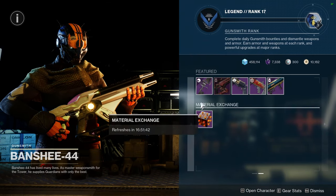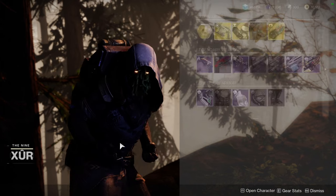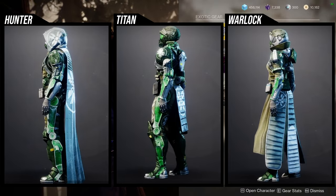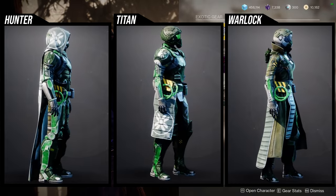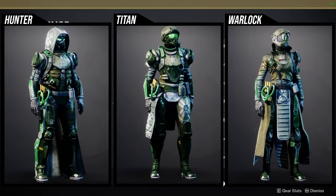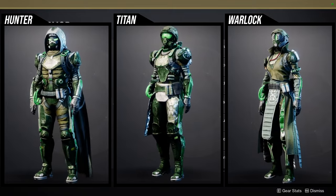Let me know what you guys are going to be picking up from Banshee. As for Xur, he's in the Winding Cove in the EDZ, currently selling the Season of the Haunted activity armor. I definitely would recommend this armor — it's so good. We're going through Hunter, Titan, and then Warlock. Let me go to collections real quick to look at everyone's armor because I don't remember it all off the top of my head.